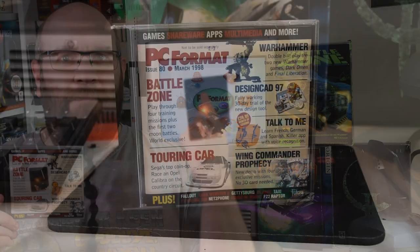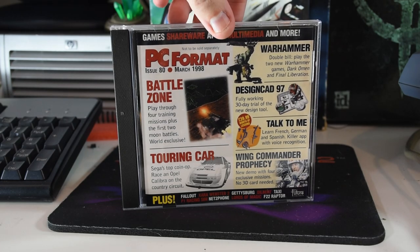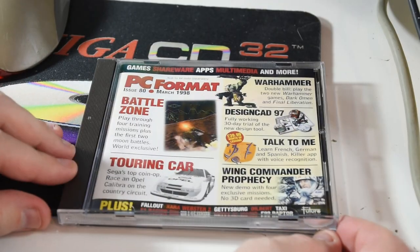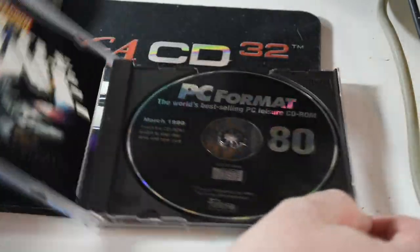So what are we going to be doing in this series? Well, we'll be taking a deeper look at a single disc. And in this instance it's a compact disc for February of 1998, and it's from PC Format. Now even though we're going to be taking a deeper look at it, we're still not going to be able to cover everything as this was quite the packed disc. So let's just jump in and see what's on it.